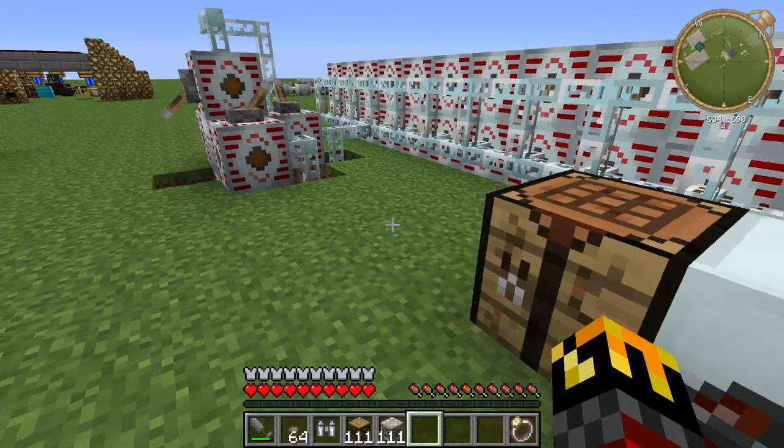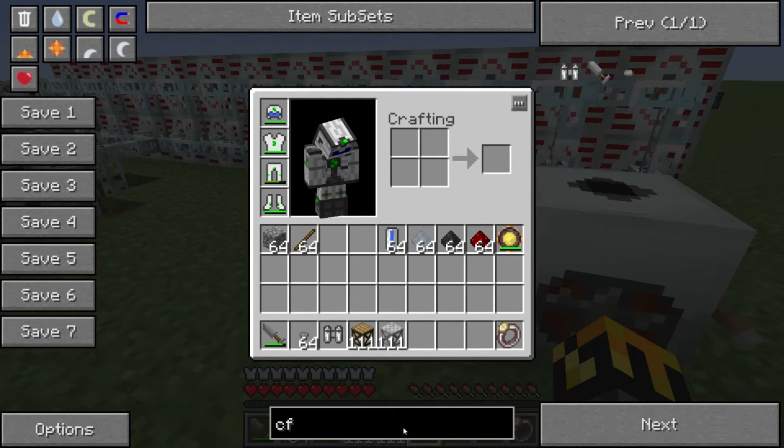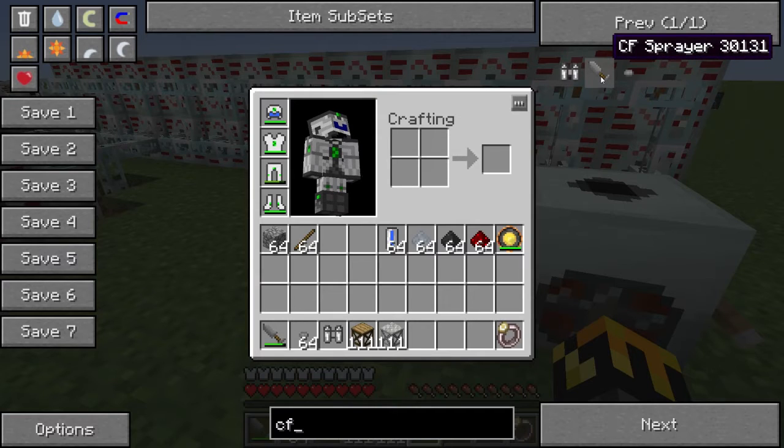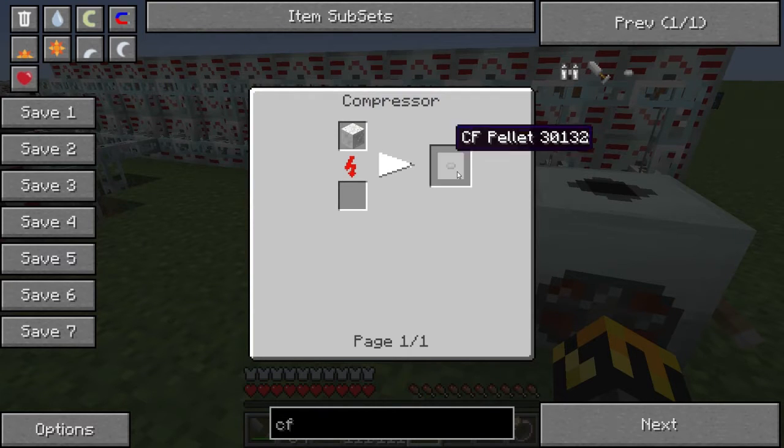Now let's start with how do we make these things. Because if we go in here and just try to figure out how to make a CF Sprayer — if we just select it and hit RR, nothing happens. It's not programmed into TechIt to show us how to make a CF Sprayer or a CF Backpack. And the CF Pellet is anything but clear — you need the CF Foam to make a CF Pellet, but I always thought you needed a CF Pellet to make the Foam. So we're just going in a circle here.